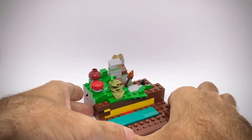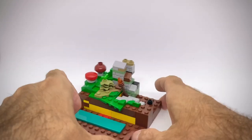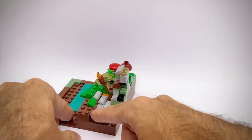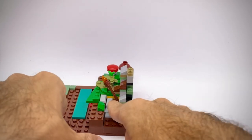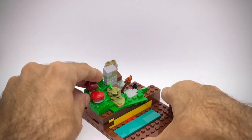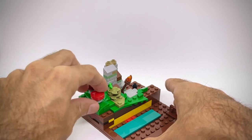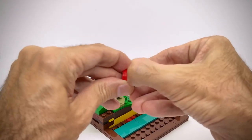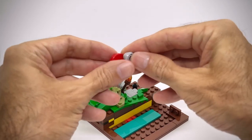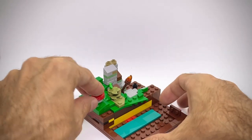Here you can see that I already added a few details. We have some greenery, we have some steps with some of these ingot pieces going down. We have a torch here on an angle and we also have a couple of mushrooms. This one is just with a bigger dome piece and this one is actually using this interesting triangular shape cone that is connecting at the bottom here creating a nice interesting shape.